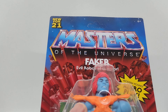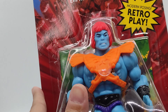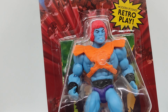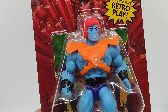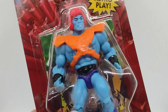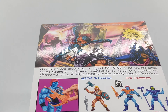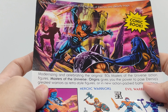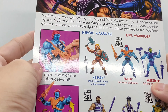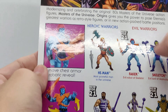He is new for 2021 Masters of the Universe Faker, evil robot. This is Faker, which is just being released in Malaysia. Here he is in the box right now, and the comic back — the back is a Sucker Punch — and here is the cross-sell art for Faker. Here is the cross-sell of the figures for Wave 5: Grimmelman, Evelyn, and Fisto.